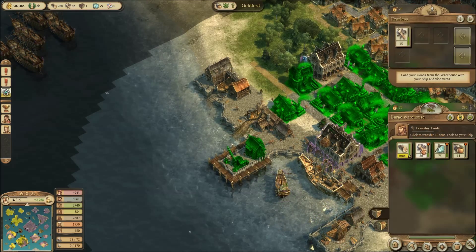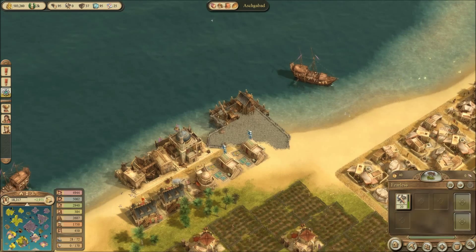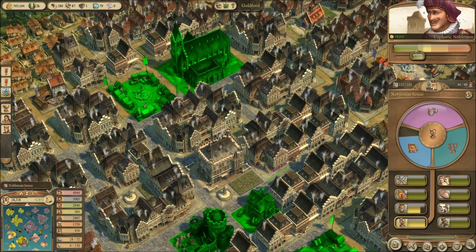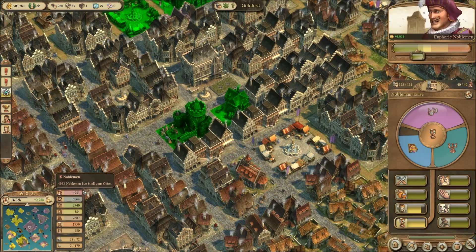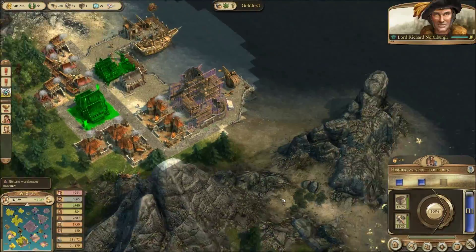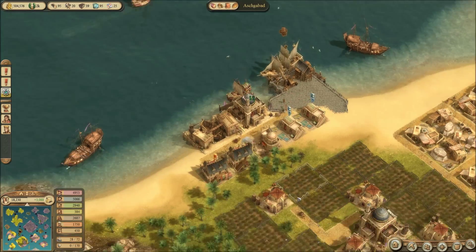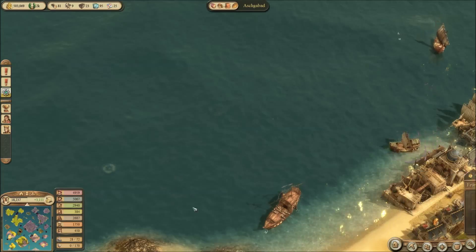In the meantime, we want tools to build another brocade workshop down here. We're almost there. Our noblemen are moving in — look at that. We're getting to the 5,000 mark. The workers are making good progress; everything is going splendidly. We need a gold smelter — that'll help a little bit there.